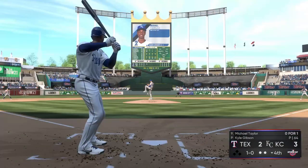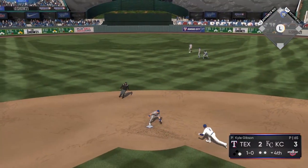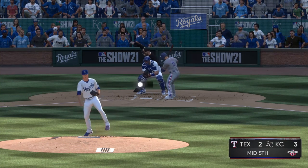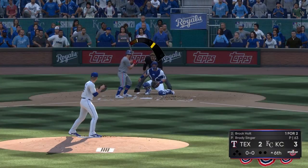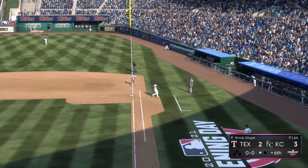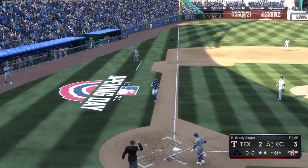Ryan McBroom strikes out against Gibson. Michael Taylor lifts a little fly ball that falls between center field and second base, but Taylor tries to be super aggressive and gets caught at second. Frustrating. Singer comes out and strikes out Isaiah Kiner-Falefa. We get out of the fifth inning. Top of the sixth — the speedy Brock Holt is no match for the athletic Brady Singer; another PFP play. Good defense all the way around for the Royals.